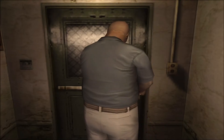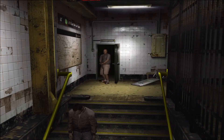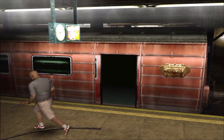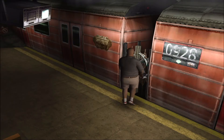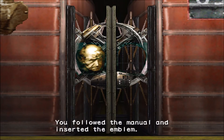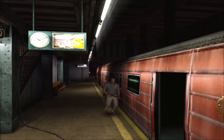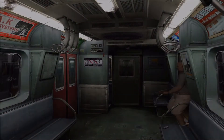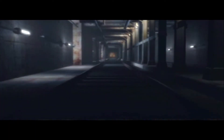Ressortez en débrouillant de l'intérieur la porte Tower de gauche. Sur le quai du métro, placez le premier emblème entre les deux rames. Cela déclenche une scène cinématique ; patientez jusqu'à la fin de la scène.